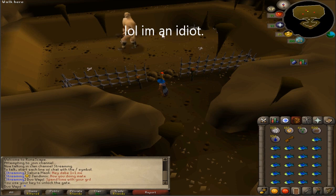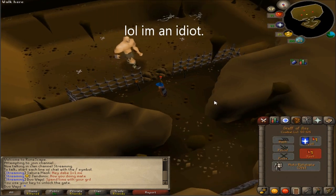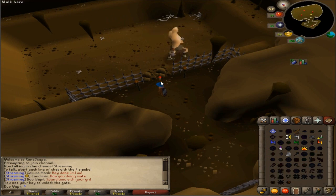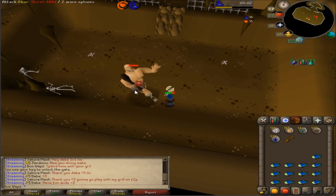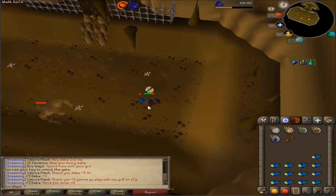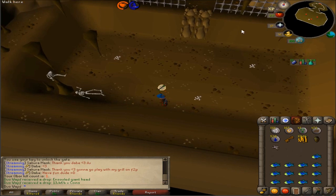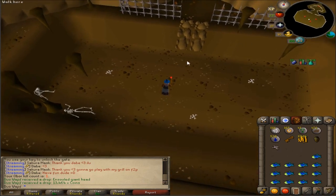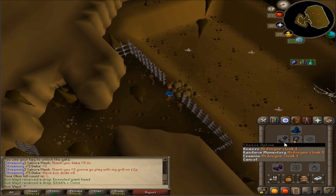Okay guys, so I'm gonna try my first Obor kill now that I have 41 prayer - I can use protect from range. We got a kill and that was actually 13k coins, that's a lot of money. It's actually really difficult, which is kind of interesting because he's a free-to-play boss.